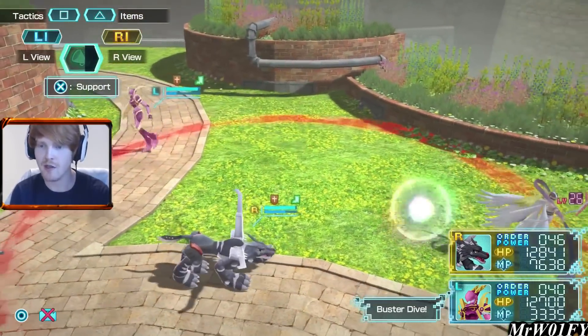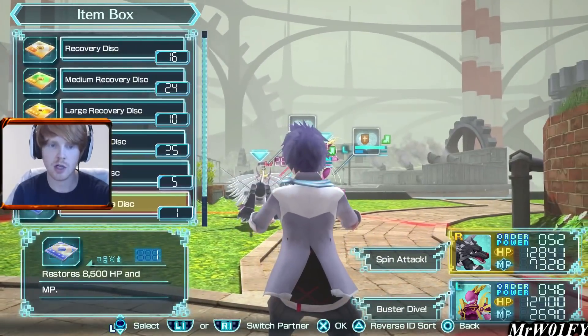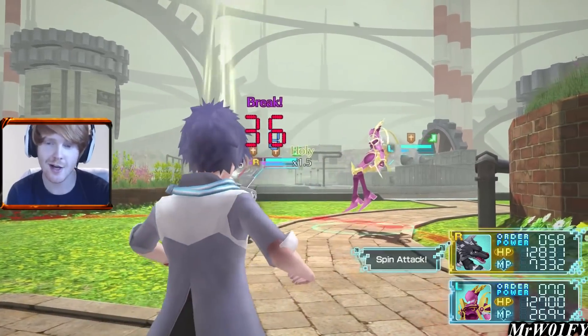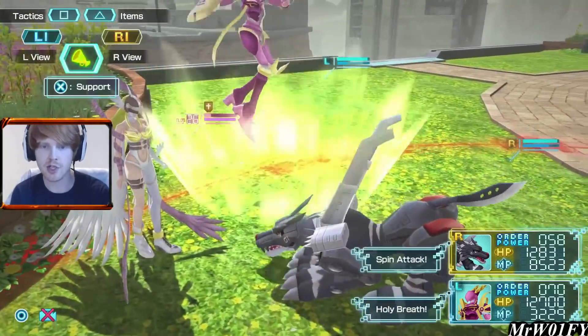Crusadermon goes flying off to the left and completely misses the Buster Drive, which is kind of annoying. I was trying to catch Rika on her way down from the attack. I don't know what abilities Rika has in this fight — maybe we can pick up some moves from her. That'd be pretty cool.